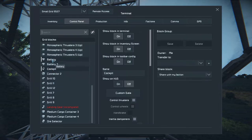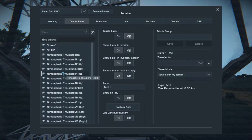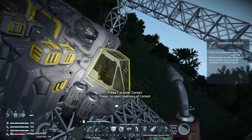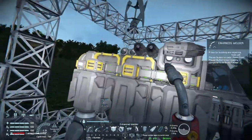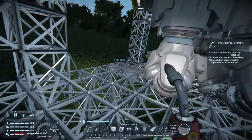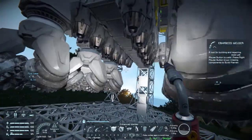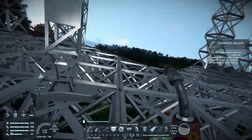Control panel — batteries on. My atmosphere thrusters are on. Are they okay? I'm going to be testing this so badly because I'm really scared about this. Is this ready to go? It does have a little bit of light. Okay, here we go guys — time to get myself killed, or my ship.